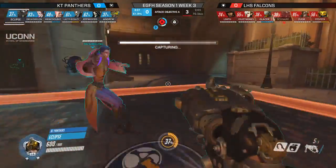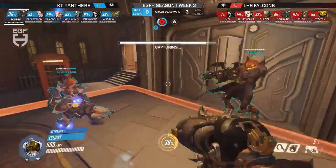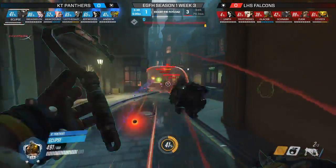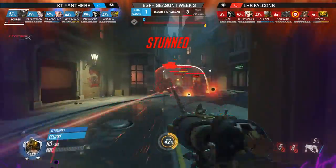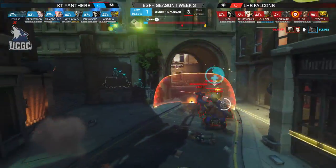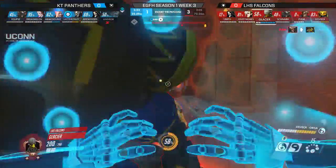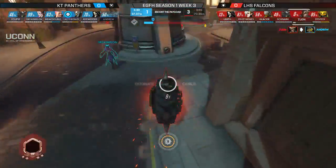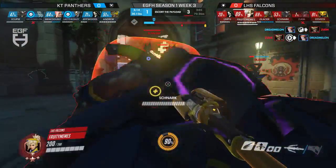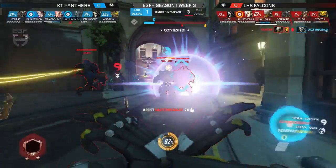Lineth keeps getting caught out—a pattern starting to emerge. He switches to Reaper, which seems like a smart choice. However, Eclipse gets bursted down after being too aggressive, not expecting Ludlow to hold so hard. Ludlow shows great coordination: Zoom finds a kill on Andrew, they push forward. The tire finds Dread Melon, but Zoom gets taken down by the Moira orb.